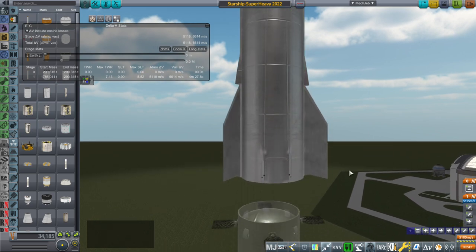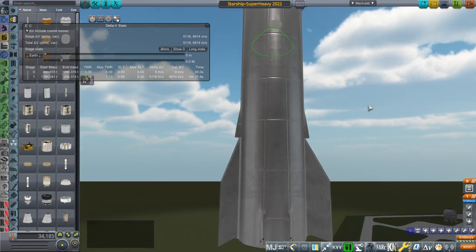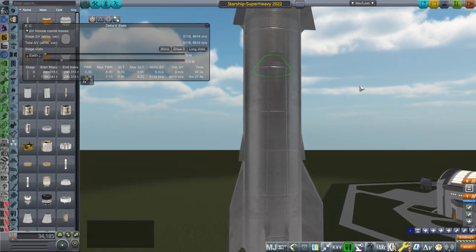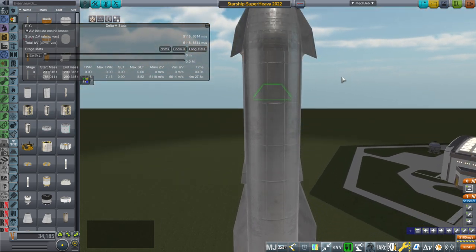You also add more propellant load because now you have more thrust, and then you can get more delta-V. You can also get a little bit more payload out of it, so that's another plus.